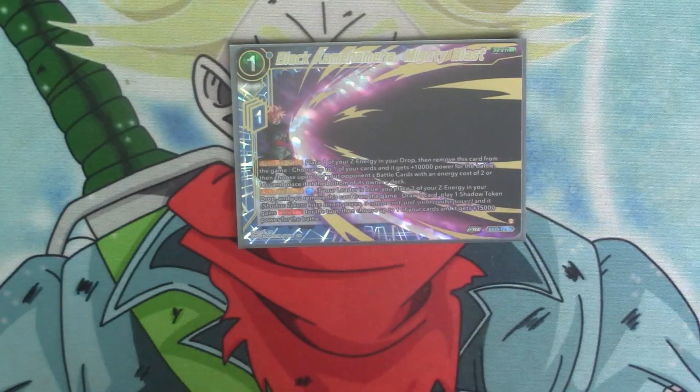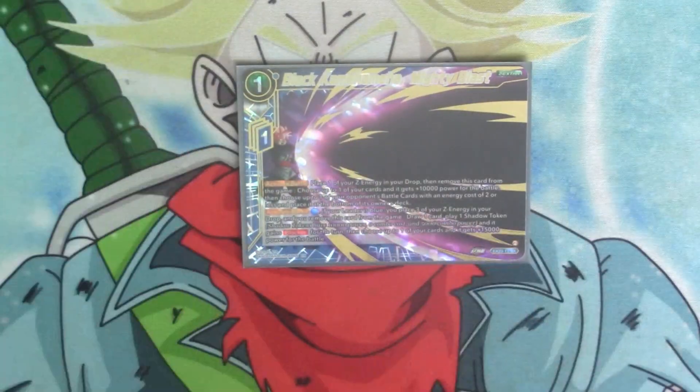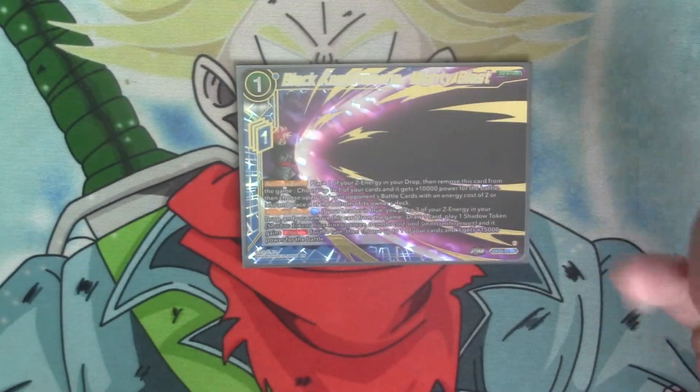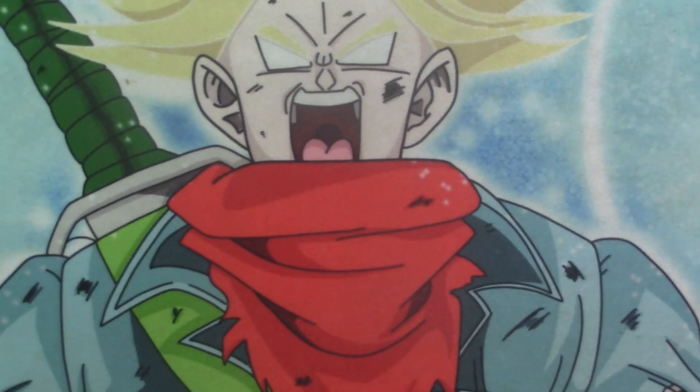And then we just have the one Mighty Blast. Activate battle, cost one. You place one of your Z energy into the drop, remove this card from the game, choose up to one of your cards and it gets 10k for the battle, then choose up to one of your opponent's battle cards with cost two or less and place it at the bottom of your deck. It's also got another activate battle where, if your leader card is blue and you place three of your Z energy into your drop and remove this card from the game, you draw a card and play a shadow token with blocker, then choose that card and it gets 15k.